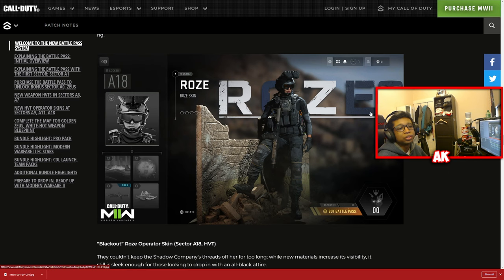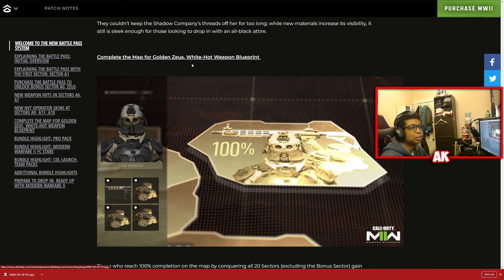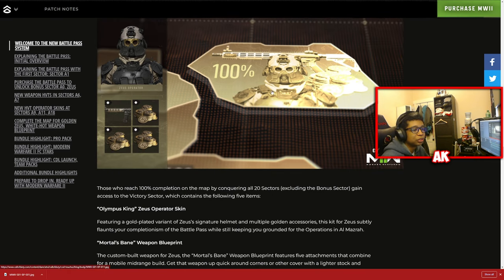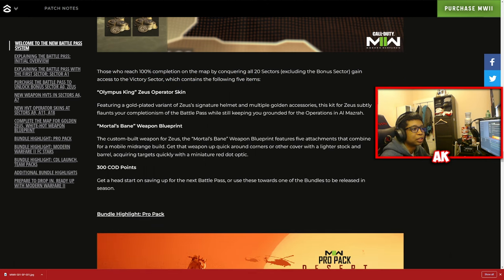Moving on, the Rose skin operator is available at Sector A18 HVT, part of Shadow Company. For those unaware, Rose is a skin that's been in Warzone for a while and was notoriously hard to see in dark corners. It seems they've negated that issue in Warzone 2 and made sure that problem doesn't carry over. Also, if you complete the map for Golden Zeus White Hop, you'll be rewarded the White Hop weapon blueprint. Reaching 100% completion of the full battle pass unlocks that specific challenge, giving you more additional rewards. There are a grand total of 20 sectors, excluding bonus sectors.